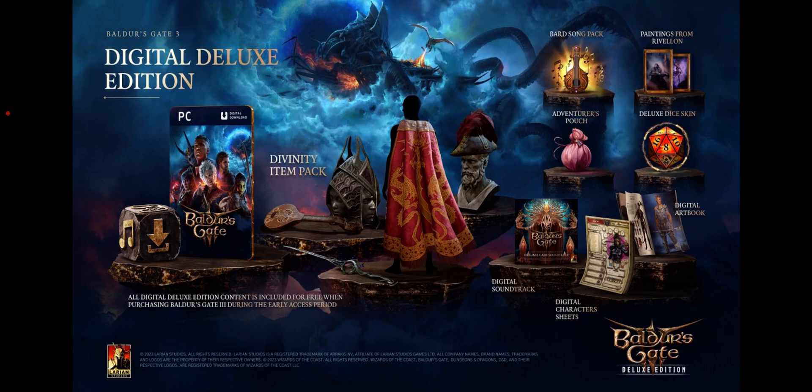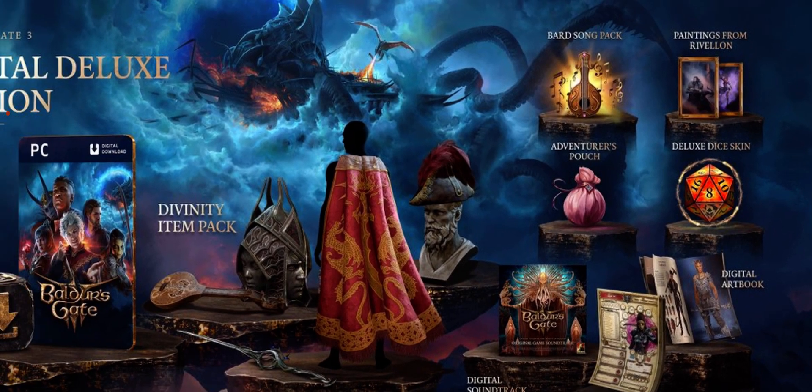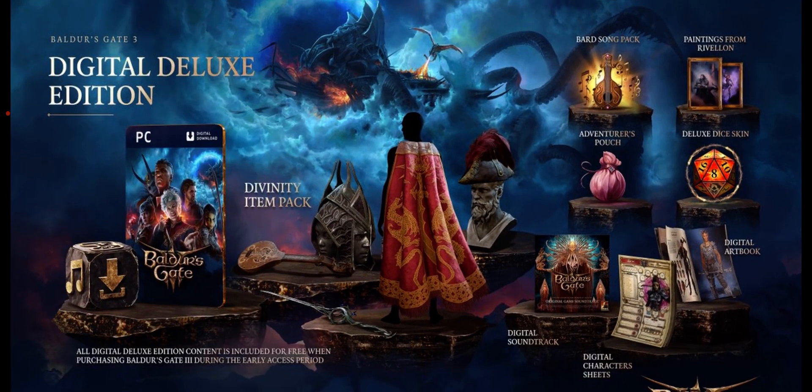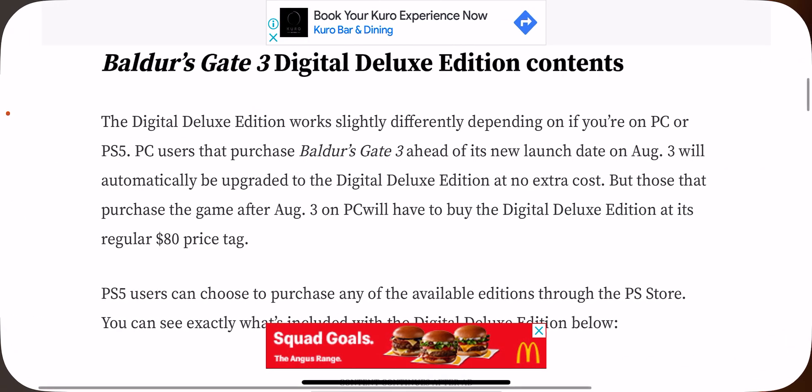We've got the Divinity Pack which includes a digital soundtrack — I wish it was physical but it's digital — a digital character sheet, an adventurous pouch, and the Bard Song Pack which looks pretty sick. Also paintings from the Rebellion regarding Divinity Original Sin. Larian Studios always make epic artwork. There's also a deluxe dye skin and a digital art book — I cannot wait to show you guys how nice this art book looks.